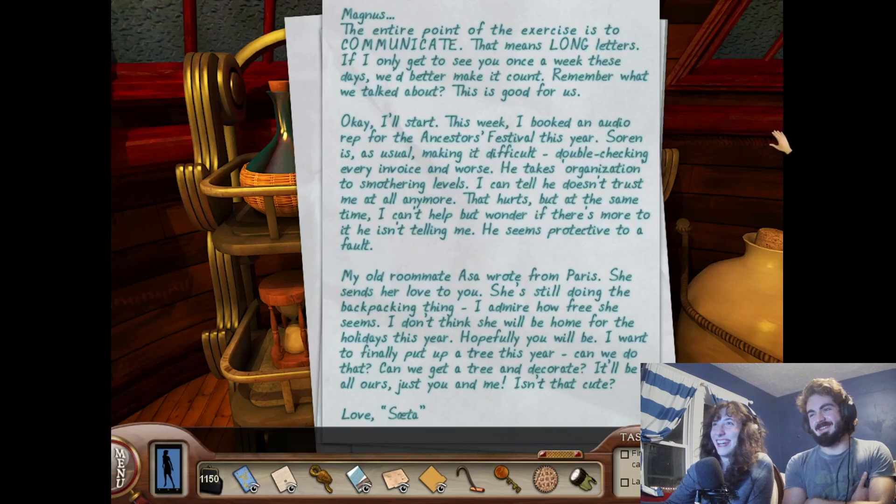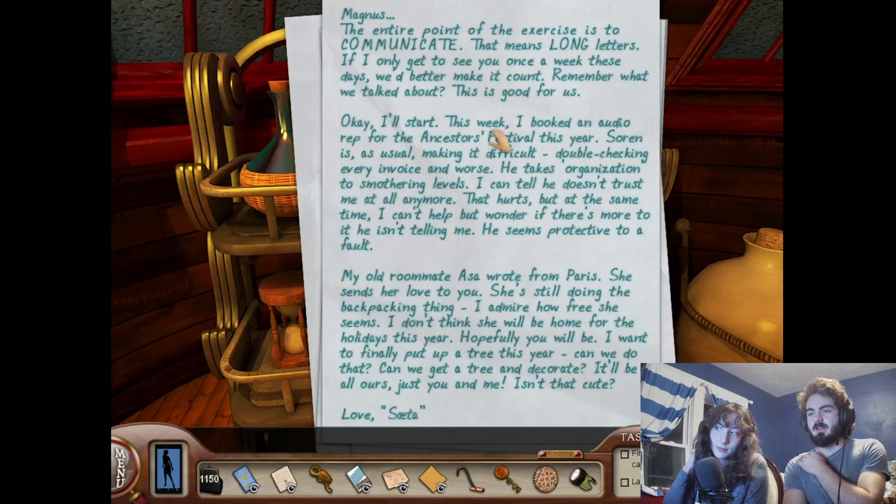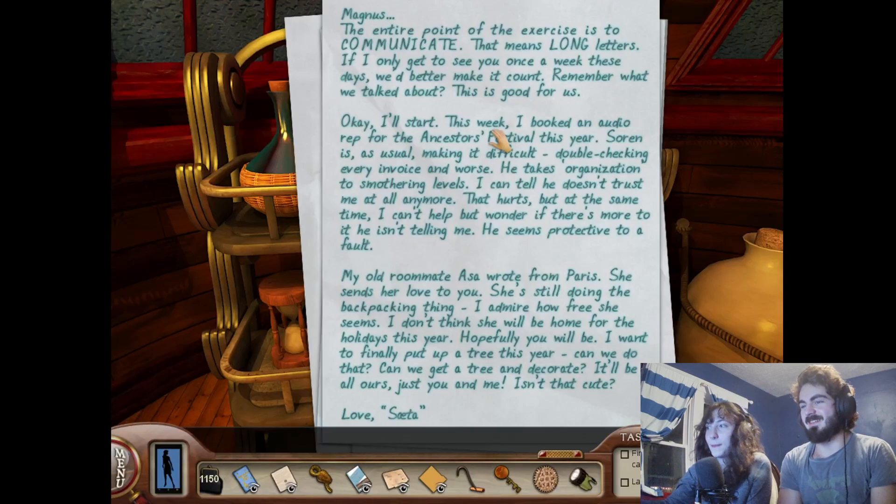That means long letters. If I only get to see you once a week these days, we better make it count. Remember what we talked about — this is good for us. This week I booked an audio rep for the Ancestors Festival. Sorin is, as usual, making it difficult — double-checking every invoice. He takes organization to smothering levels; I can tell he doesn't trust me anymore. My old roommate Asa wrote from Paris. She sends her love. She's still doing the backpacking thing. I don't think she'll be home for the holidays. I want to finally put up a tree this year. Love, Saita.